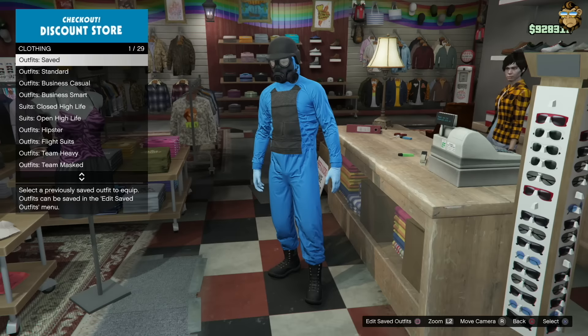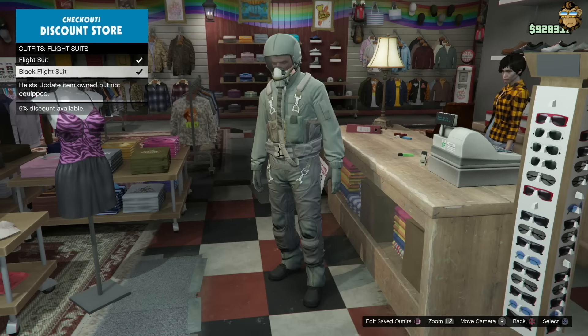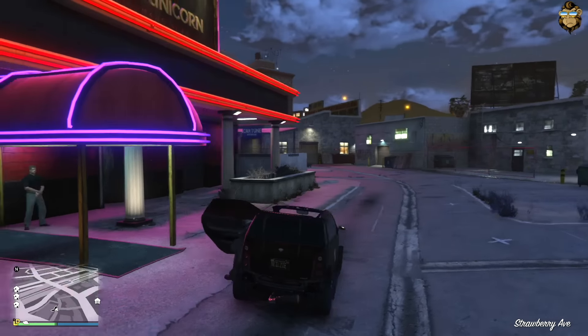After this, you want to go and save the outfit so that we do not lose it. Then go and put on the flight suit and head over to the strip club.